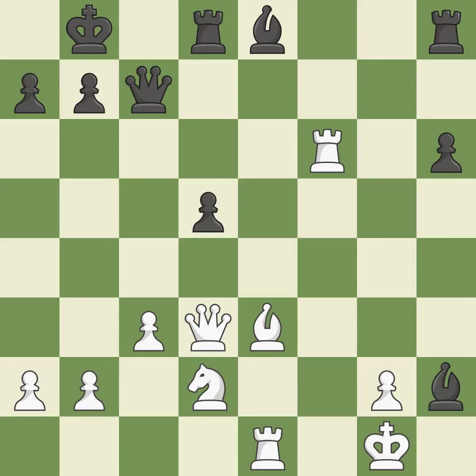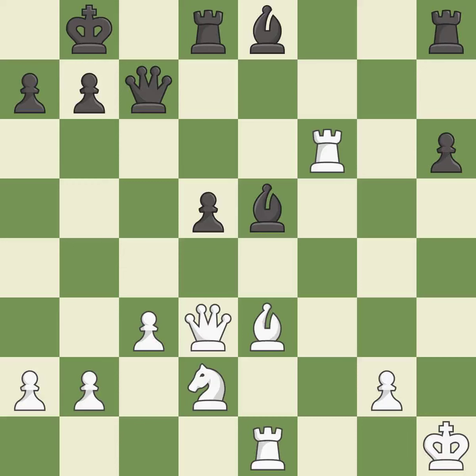This defends the attacked pawn. This prevents the opponent from being able to win a bishop — it is excellent. This steps away from the checking bishop. This is the only move that works — it is a great move. This attacks a rook, winning a tempo when it moves away — it is excellent. This misses a great but hard to find move. This threatens to win a queen — it is a mistake. This is the only good move — it is a great move.